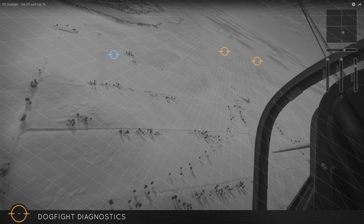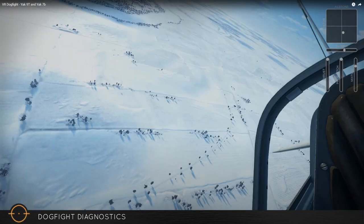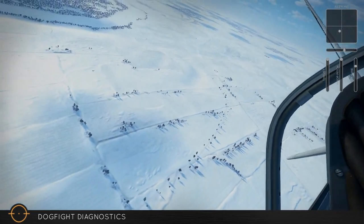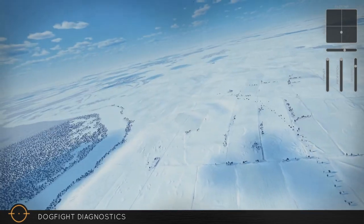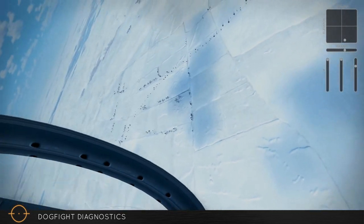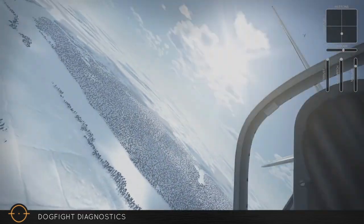Interestingly, I've got eyes on three: I can see the other IL-2 down here and then two fighters coming up behind me. There's some confusion - I thought that was the tail gunner shooting, but it turned out there's two left and it was actually me firing. So I've got to think of a different plan now.